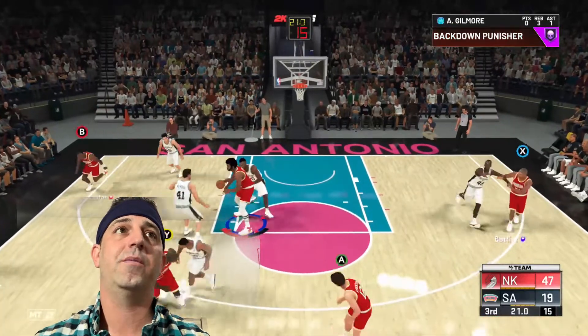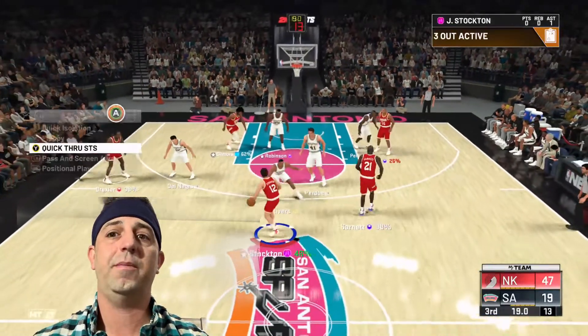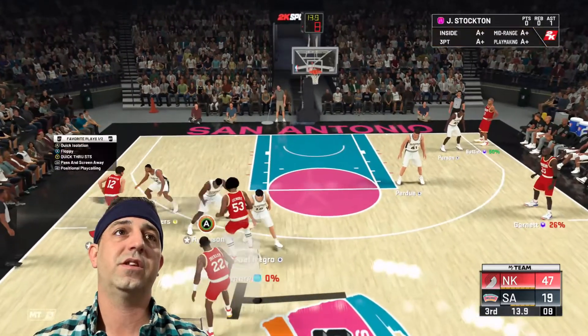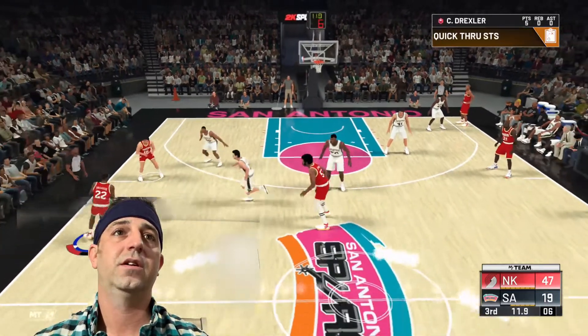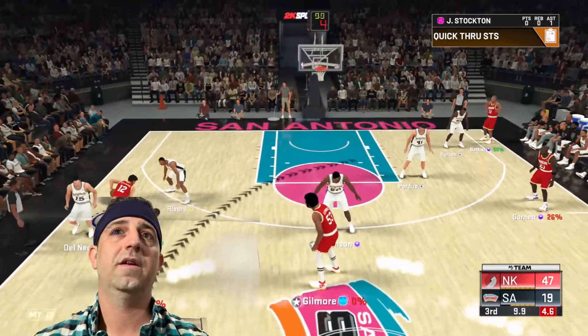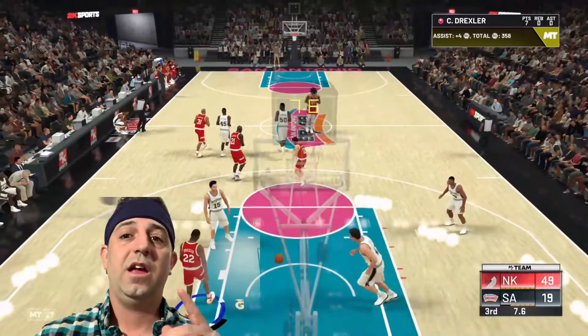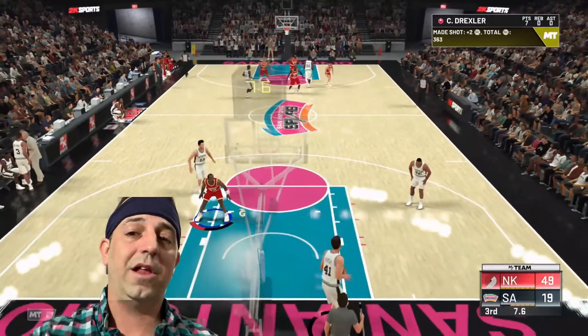We'll just run this play one more time so you can see it here and then that'll be the video for today. Quick SDS — oh yeah, easy money. Plot of the God in for the dunk. And that's the video for today. If you like this video, hit that comment down below and tell me if this works for you.